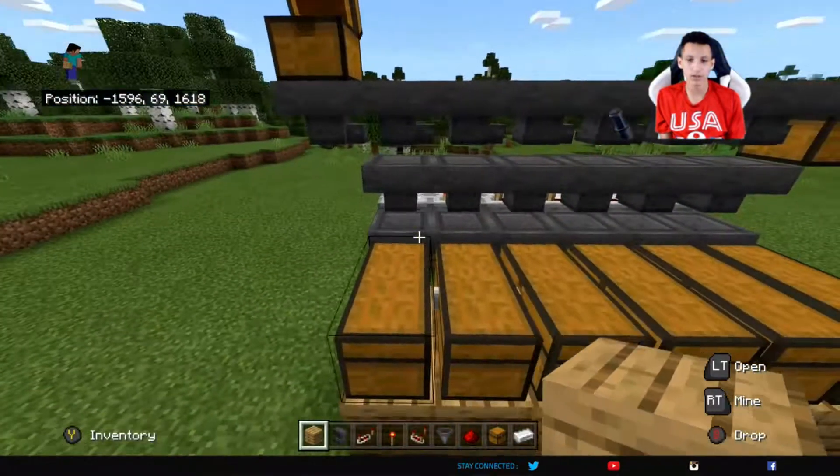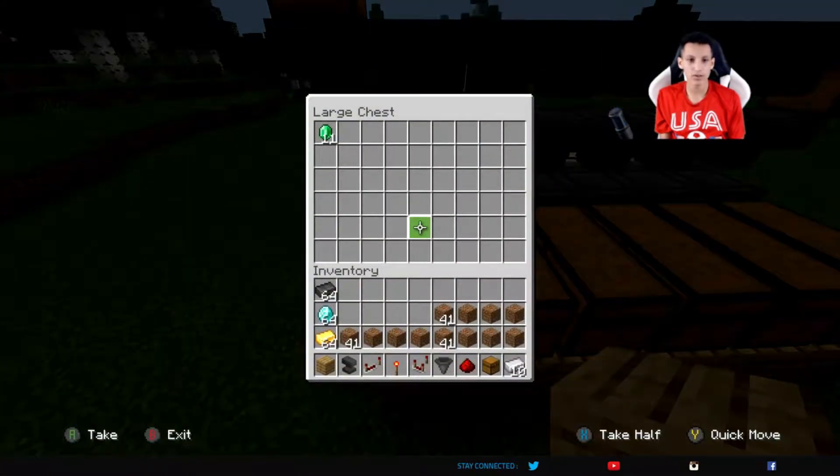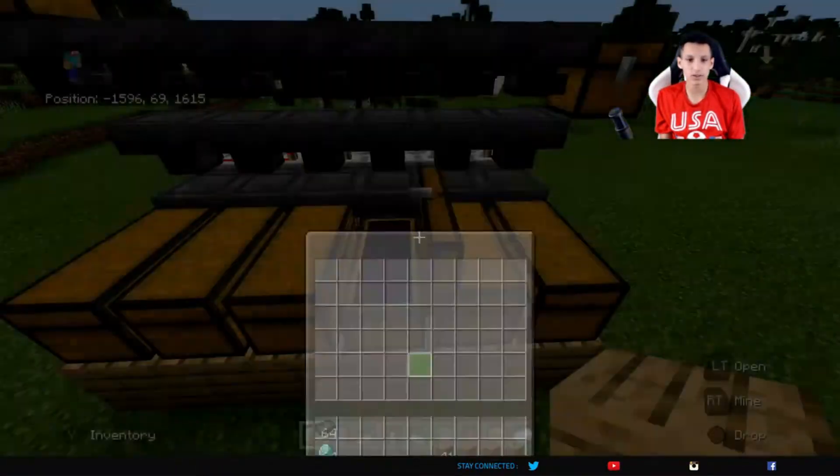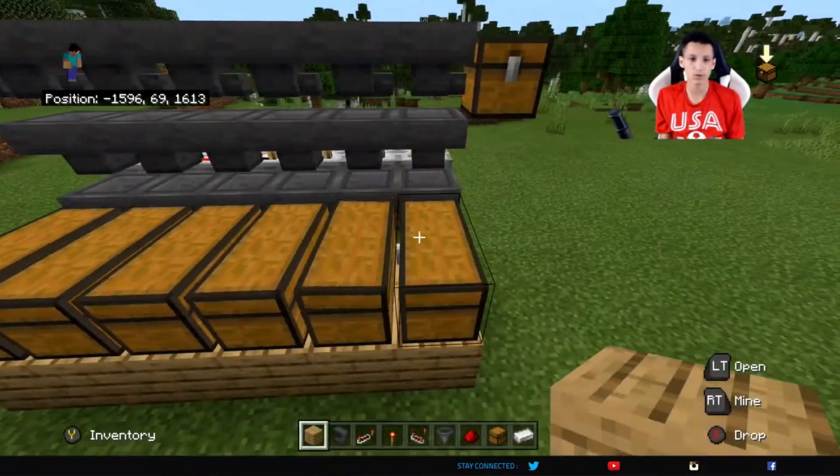I'll just take the rest of that out. And now, as I open this chest, you can see all the emerald is going in here. Nothing else is in any of these chests right now, which means the item sorter is working.